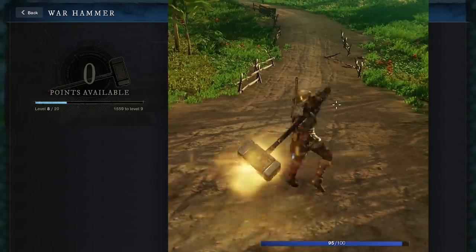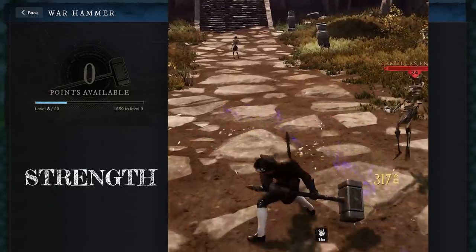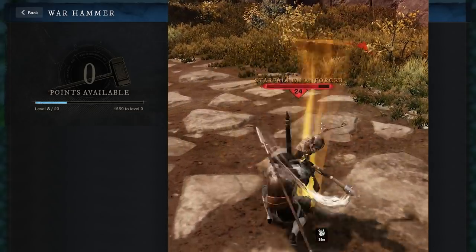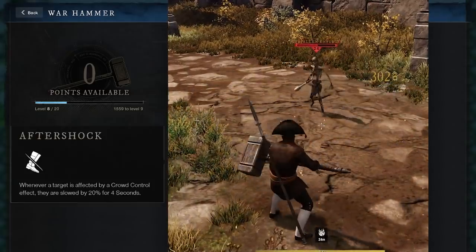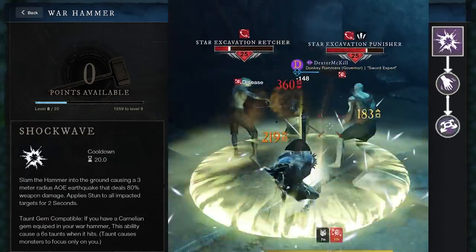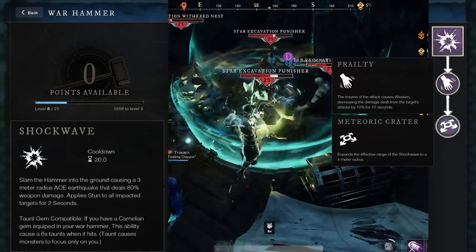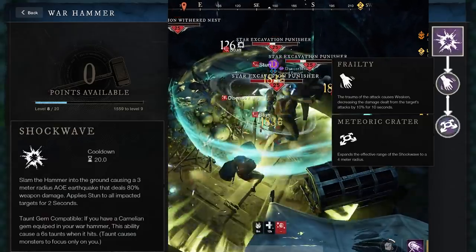The Warhammer is such a cool weapon. It scales off strength and only strength. Let's start with the Crowd Crusher tree — this one is all about crowd control, using stuns and knockbacks. The ultimate ability will automatically slow any enemy affected by any of your crowd control abilities. Shockwave is an epic AoE that stuns all impacted enemies. It also taunts if you have the right gem equipped. Upgrading this ability will also weaken enemies and increase the range of the AoE, so you can use Shockwave as both a stun and an AoE taunt.